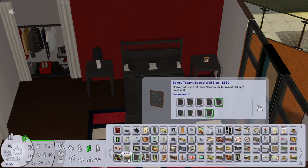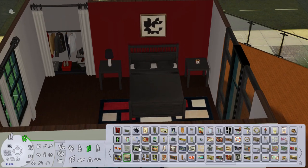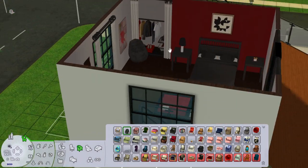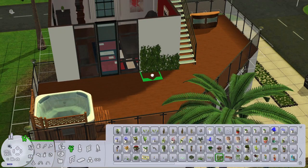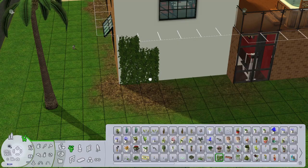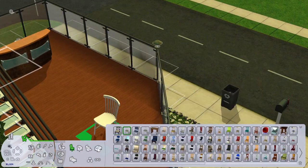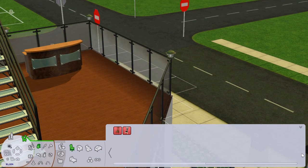The outside deck could also use some work — the only things out there are the bar and the hot tub. I did end up selling quite a bit to get some extra money, but I did want to make sure the hot tub stays because that is going to be a prime woohoo location. We are wrapping up, and the final Pleasant View renovation we have left is the Caliente household — and then we're going to start our new Pleasant View let's play, which is exciting.